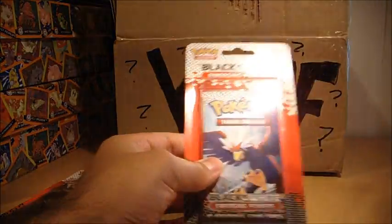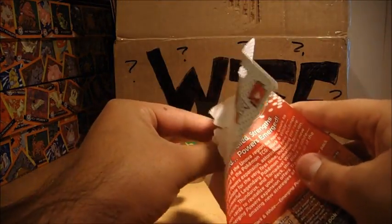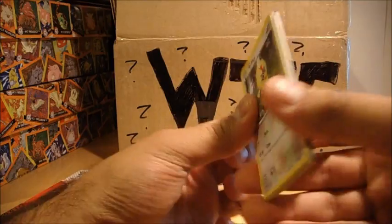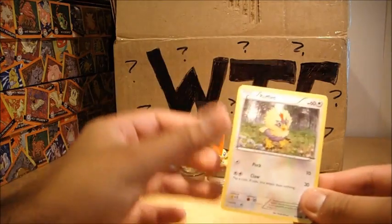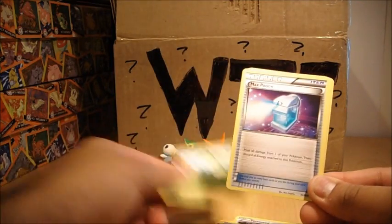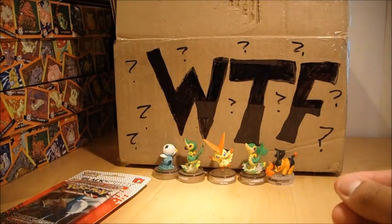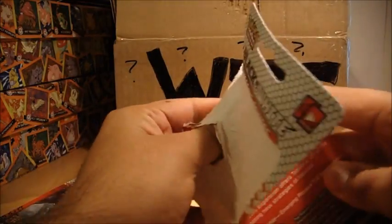Let's go on to Braviary Pack next. So we have Rufflet, Darumaka, Threseed, Klink, Petilil, a Max Potion, a Sigilyph, Drillbur, a Reverse Great Ball - nice - and a Samurott Rare again. I've got quite a few of those. It's really hard to pull any holographics in this set.